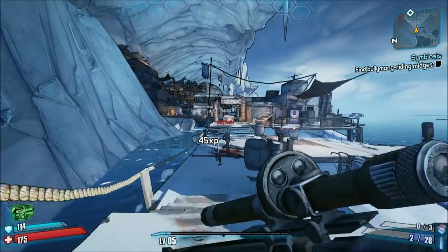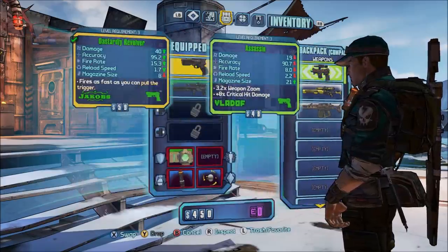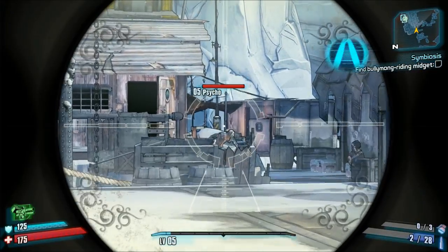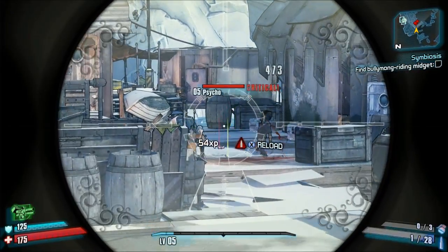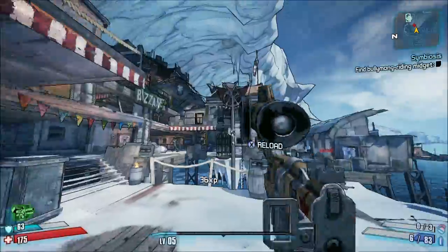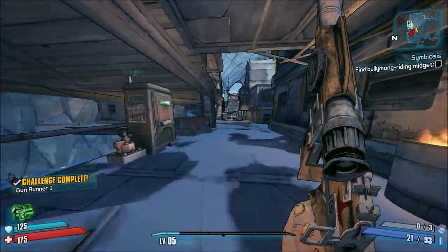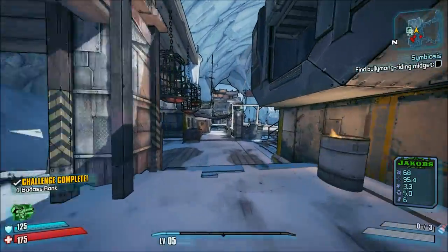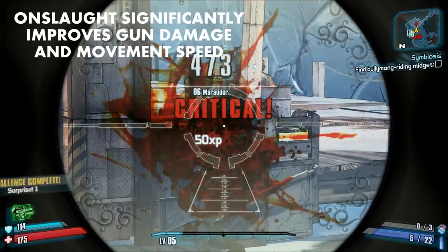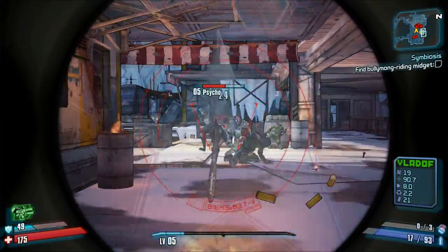If Gearbox did the assault rifle buffs I suggested, they could keep Axton specializing in assault rifles as is — and honestly I kind of don't want them to change that. The second problem with Axton has to do with his skills. Axton deals the most damage when his kill skills are maxed out and active. For example, Onslaught improves movement speed by 60% and Gun Damage by 30% at 5/5, or 60% gun damage and 120% movement speed at 10/5.